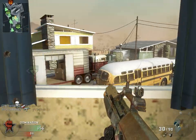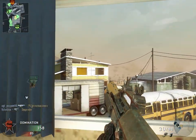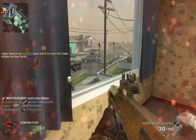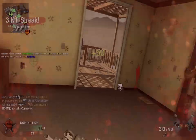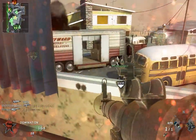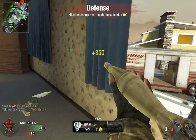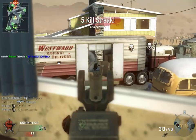I'm rolling with Flakjacket, Sleight of Hand Pro, and Hacker Pro. I suggest that on Nuketown you use Flakjacket because there's no point in using Ghost unless you hide in corners and like to creep around. But in my opinion the map is so small that you're going to be found anyways no matter what. So you might as well use something really beneficial instead of Ghost or Ghost Pro. The only thing Ghost Pro is good for on Nuketown is not getting shot down by helicopters or blackbirds, because there are a lot of those.